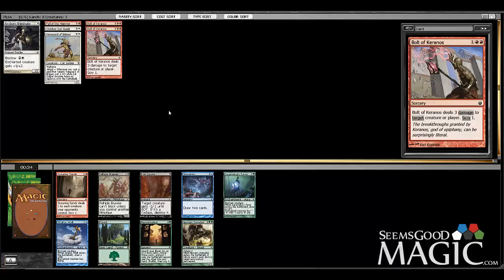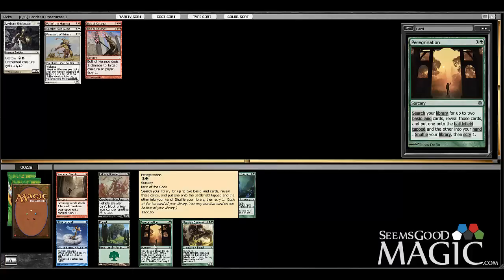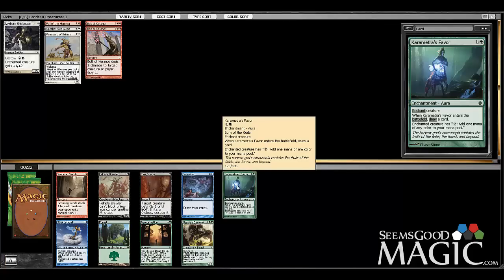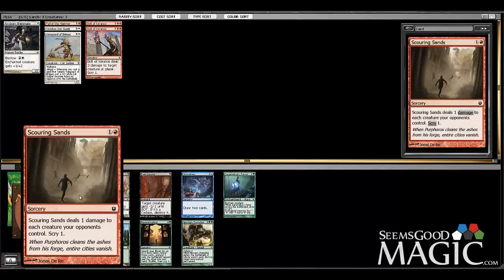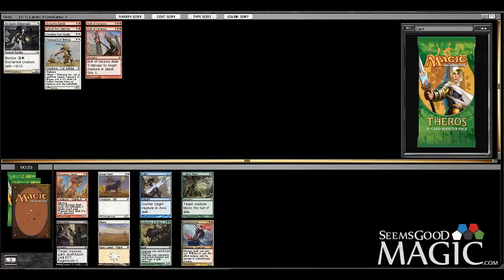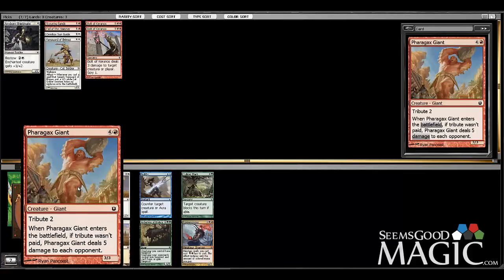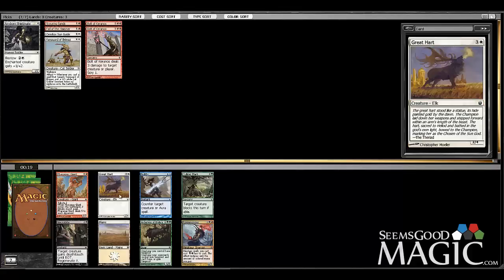What's in here that's interesting? This guy is okay, Divination is always cool, Karametra's Favor is intriguing, and there's some other stuff. Scouring Sands doesn't seem that good but it's red so let's cut it. Neither of these are particularly amazing, but we could take the giant — five mana, five-five, or five mana deal five and get a three-three. Not likely playing it.